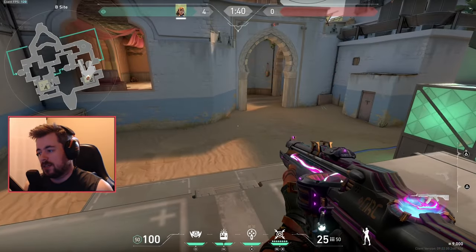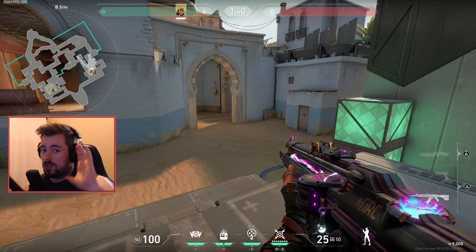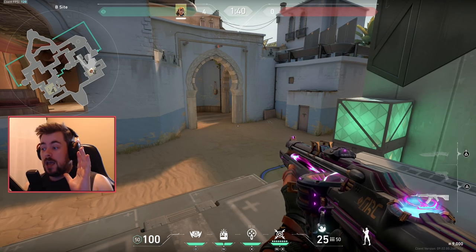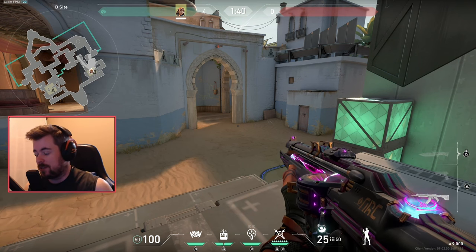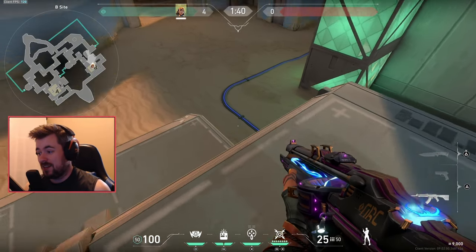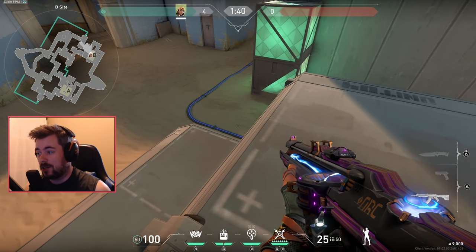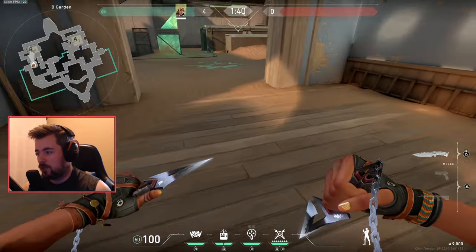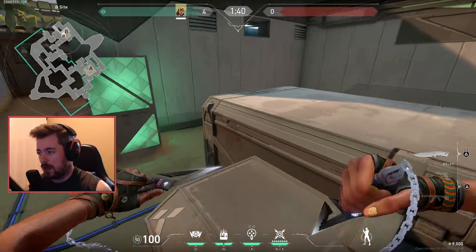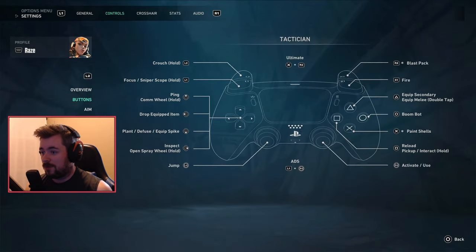The next agent is Raze, and I might be losing it — I have never seen this setting before until today. Even people in my chat said they had never seen it either. I wonder when Riot actually introduced this setting, whether it was a hidden setting nobody has been talking about. But this makes Raze crazy easy and crazy good. Normally when you throw your satchels, you pop it and you have to keep your crosshair down to activate the second one. With this new setting it gets super easy and changes everything.